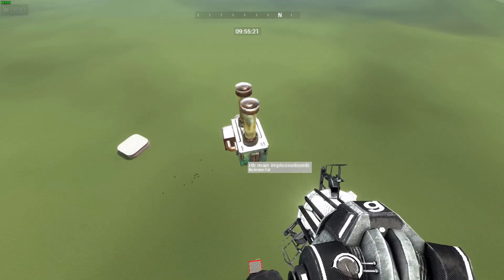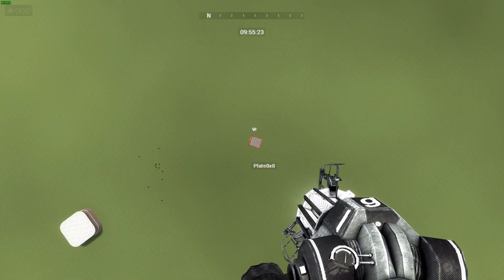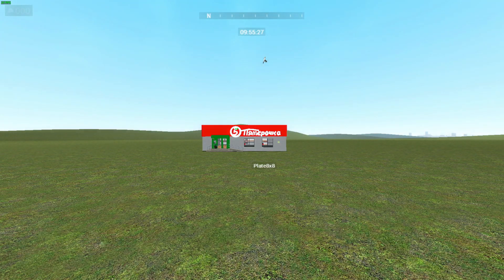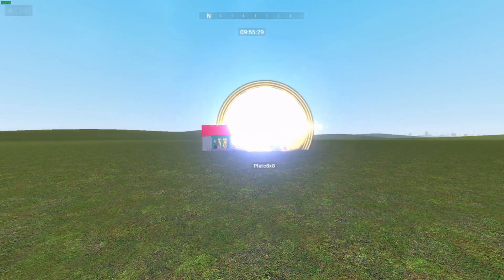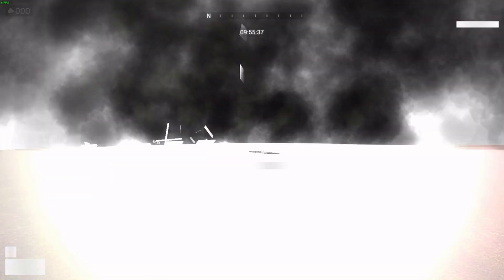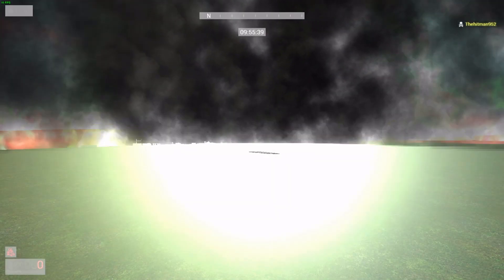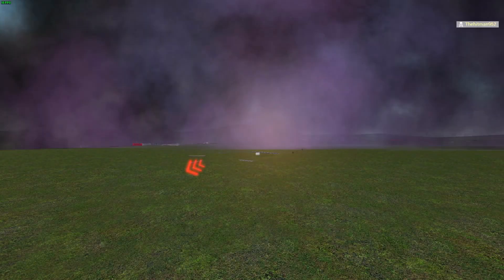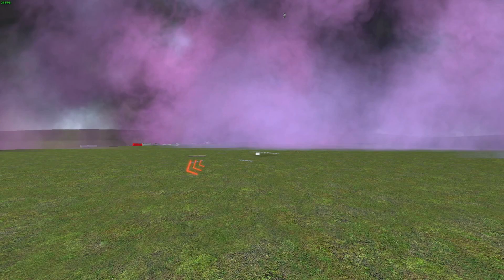Now we got this little thing set up, there he goes. This is the impulsion bomb — the crazy one. It's always a little laggy. And kaboom. I'm dead. There's the chaos from down there, pretty much. Oh, you can see my body glitching out on the ground.